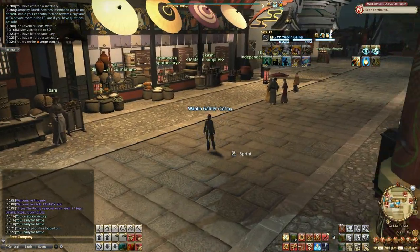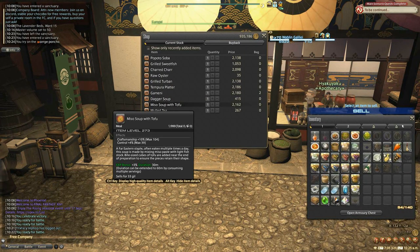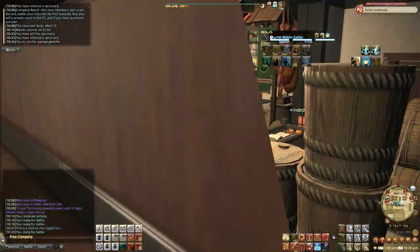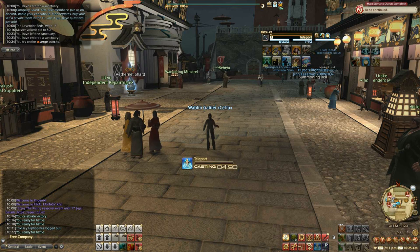Next you want to get some food, and there are a couple of different places you can do that. The first one is here in Kugane from the Culinarian. You'll get food for whichever stats you're lacking in — this one here is for gathering and GP. Another place, if you need more perception for example, is Reunion. We'll pop over there quickly so I can show you where to get that.